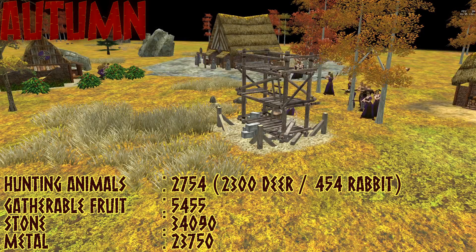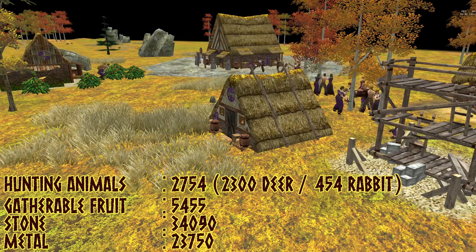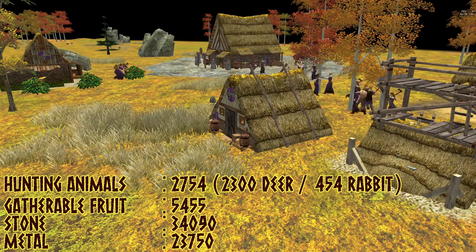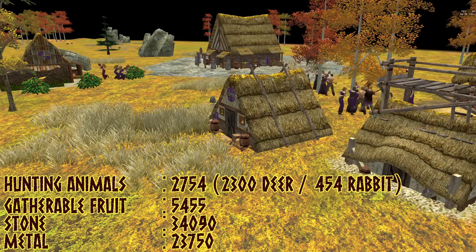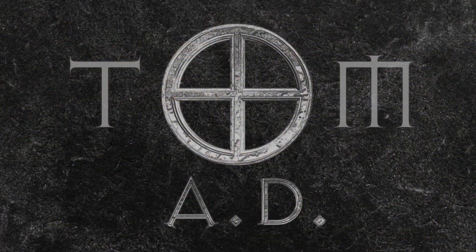Autumn is recognisable by the orange and brown leaves on the trees. This type of map has large areas of wood, meaning that if you're using wood-heavy civilisations like a Celtic faction or the Mauryans, then you're in luck. There are also deer to hunt, as well as rabbits, but rabbits are so difficult to catch and worth such a small amount of meat that they're pretty much not worth it.